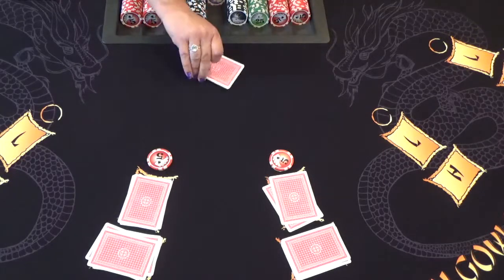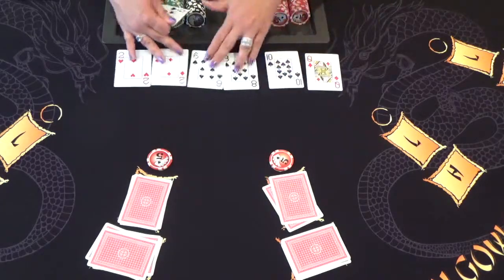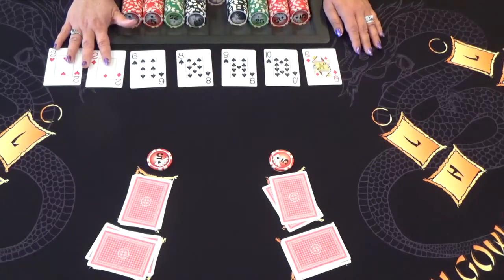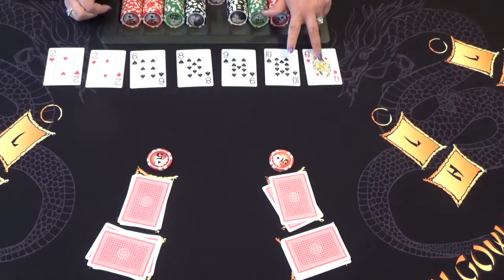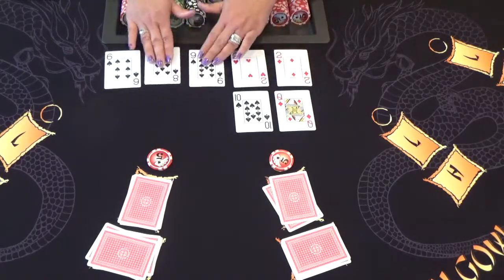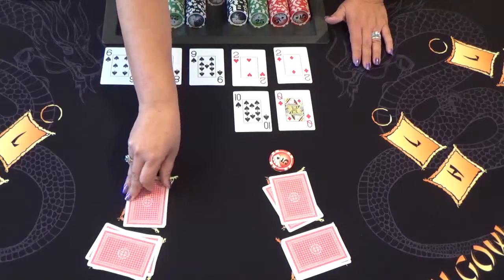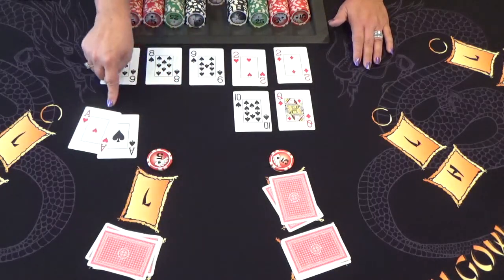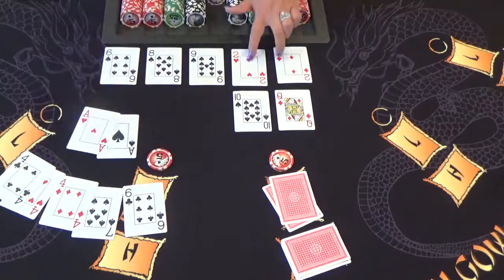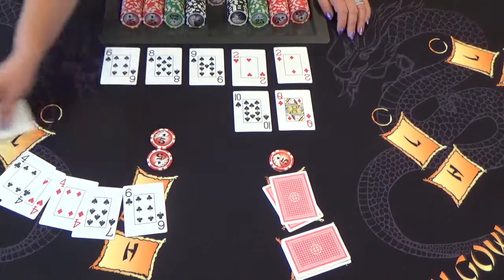Once everything is set, the dealer opens their hand. Always putting cards in order so as not to make a mistake. The dealer's best cards are the pair of twos, and the second highest are the Queen-Ten. So the Queen-Ten moves up to make the dealer's low hand, and the twos form the dealer's high hand. The first player has Aces, which beat the dealer's Queen-Ten in the low hand. And three fours beat the dealer's pair of twos in the high hand — win-win results in getting paid.